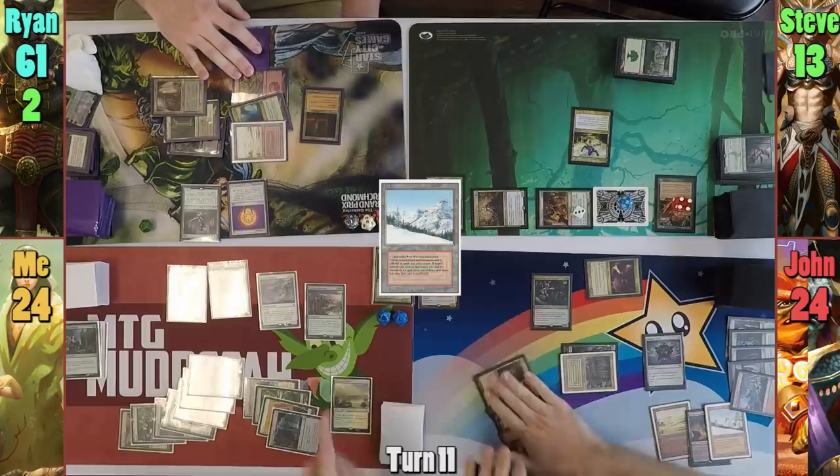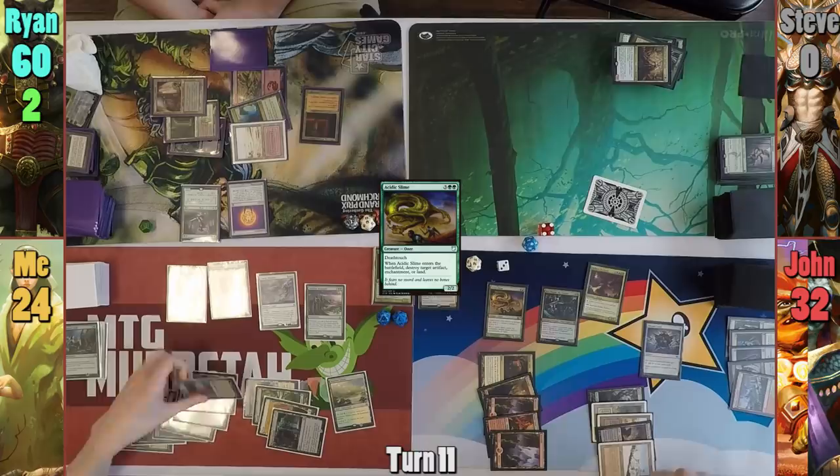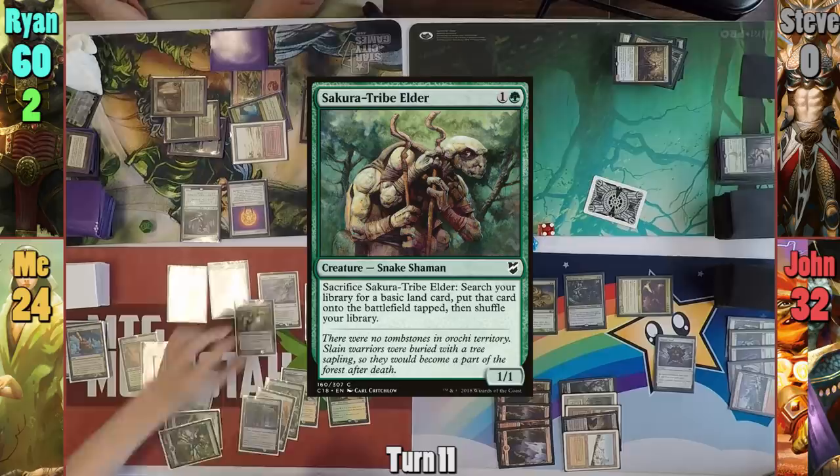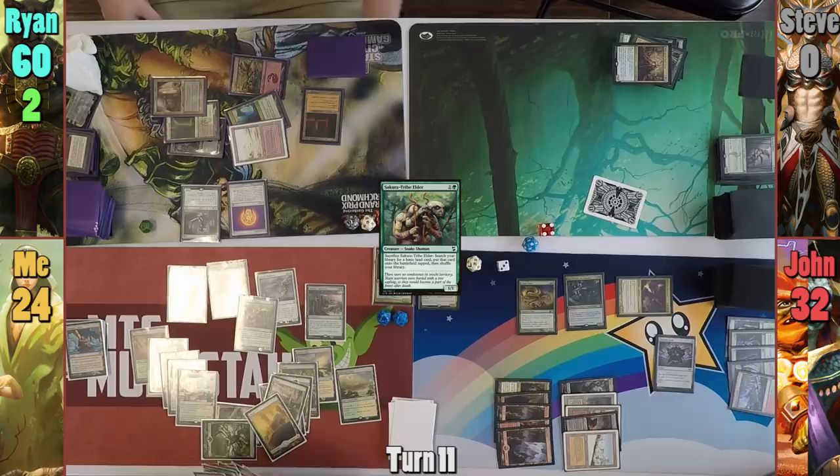Jon casts Acidic Slime in his second main phase and blows up my Reliquary Tower. I play a Forest as my land for turn and cast a Coretapper Elder paying three. I draw from the Resurgent trigger and sacrifice it to go find a Plains. With the Plains hitting the field, I get to bring it back with my Emeria Shepherd and sacrifice it once more to find another basic. I repeat this process until my library is out of Plains — I've only got one more Plains in it.